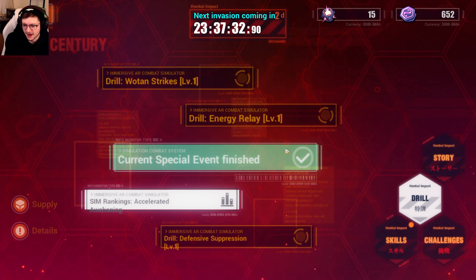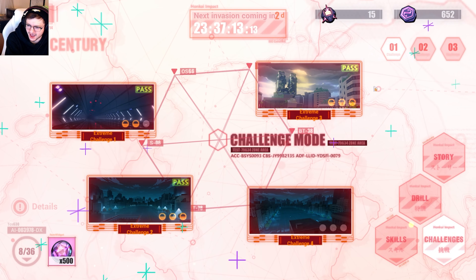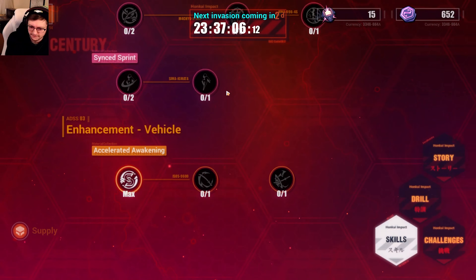Each day there's gonna be a new special event here — I think you can do them all and don't have to be there each day, though I could be wrong. Check my comment section down below for answers. In here there's some sort of special objective, and once you do that it unlocks challenges. I haven't beaten this one yet — I need to upgrade my Wotan, which is the Eva unit. If you go over to skills you could probably upgrade it.